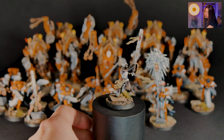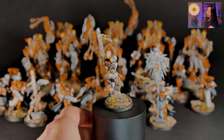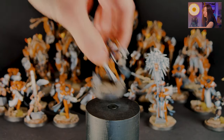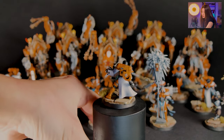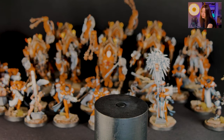Here is one of our Repentias — strong independent woman, really like that one. And we've got our Retributors with the heavy guns, and the orange scheme again, and the white fabrics again, painted on level 4.